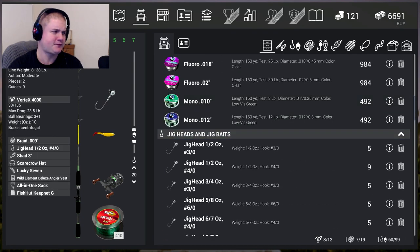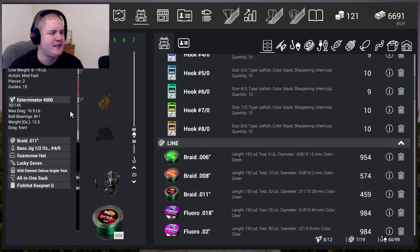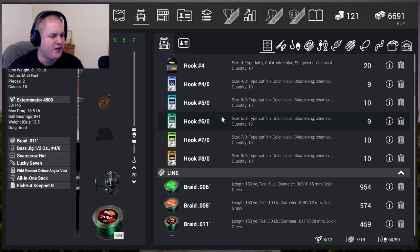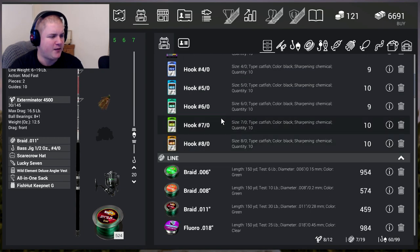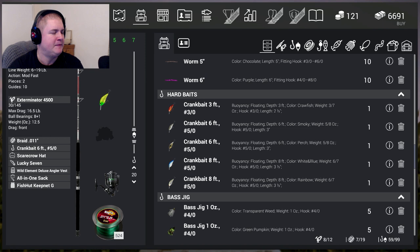Let me quickly flash to the kit I have. It's pretty much the same as last time. I've got the heavy rod Thora 96 with a 19-pound line weight and the Exterminator 500. I'm not really using it here but I use it for other things. I might change that tackle off for something else - let's get a crankbait on there.